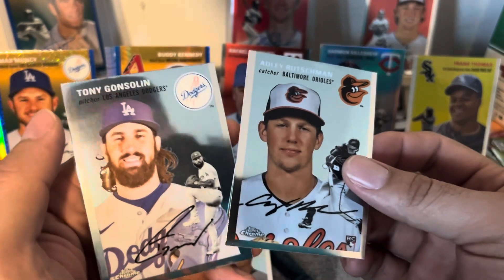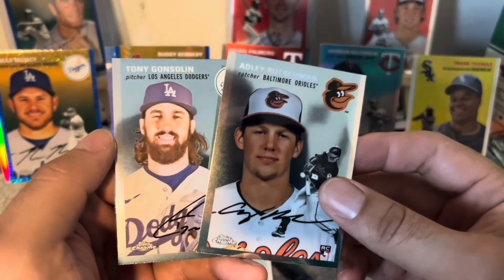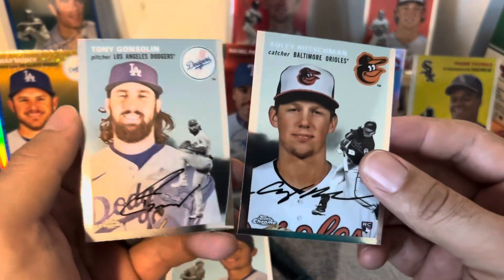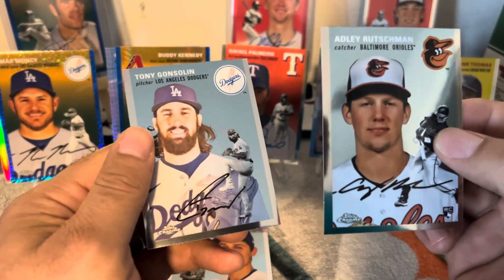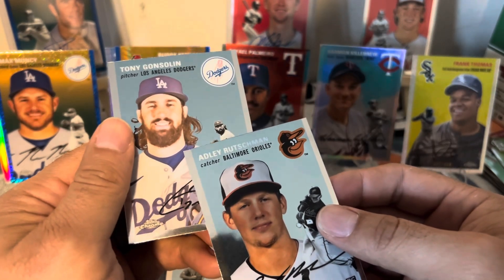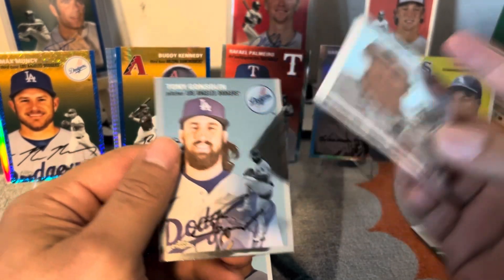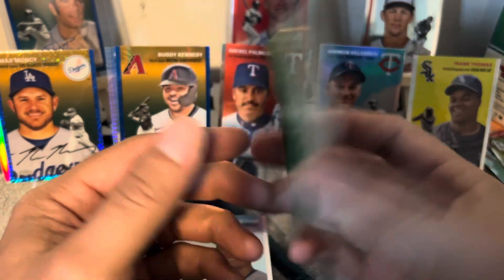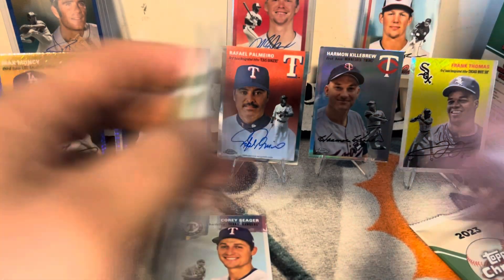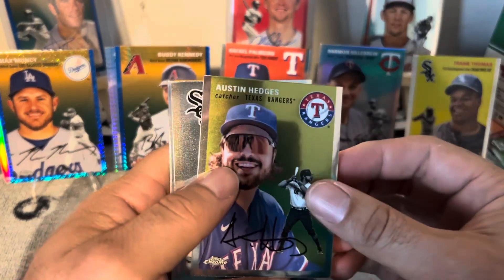Nathan Low — oh, it's the Wizard, Ozzie Smith! Let's go! Adley base, I'll take it. Tony Gonsolin. One thing I noticed from one of the YouTubers — I don't know if this was a mistake — the Adley picture looks more bright on some but this one looks kind of faded for some reason, like it's old. I'm not sure what happened. Tony Gonsolin, not sure what that means. Noticing that on some videos too.